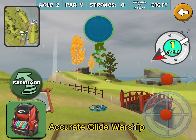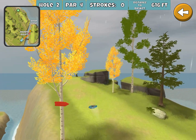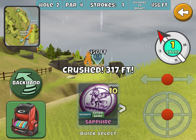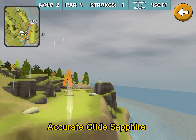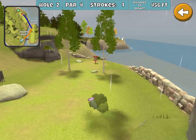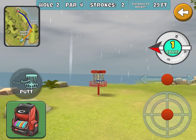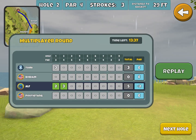Here we're going with the Warship. We're just going to lay up around the Mando. I've been playing around with this hole a lot, and there's really no need to challenge that first fairway. Just get around the Mando, and then take something like the Sapphire. Use that for your approach shot. I was trying to go further up that first fairway to see if I could get a better look and maybe some benefit, but it's really not there.